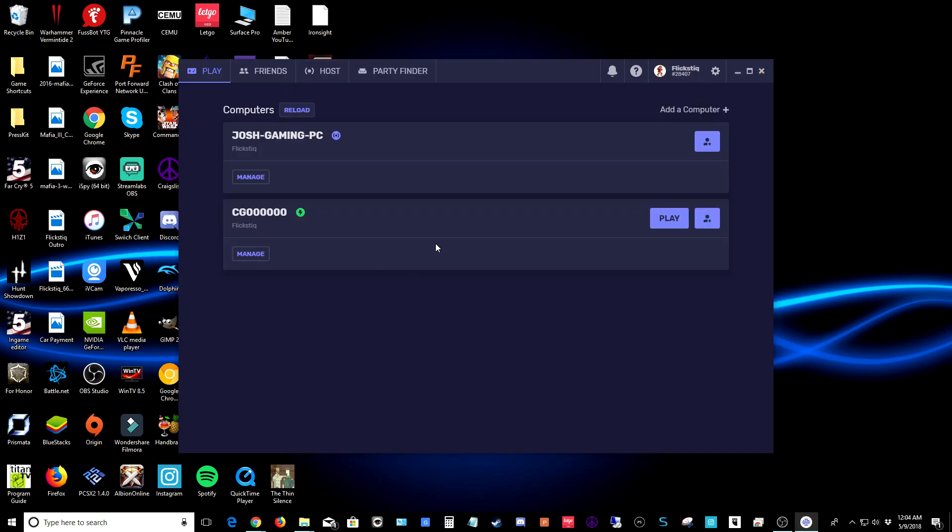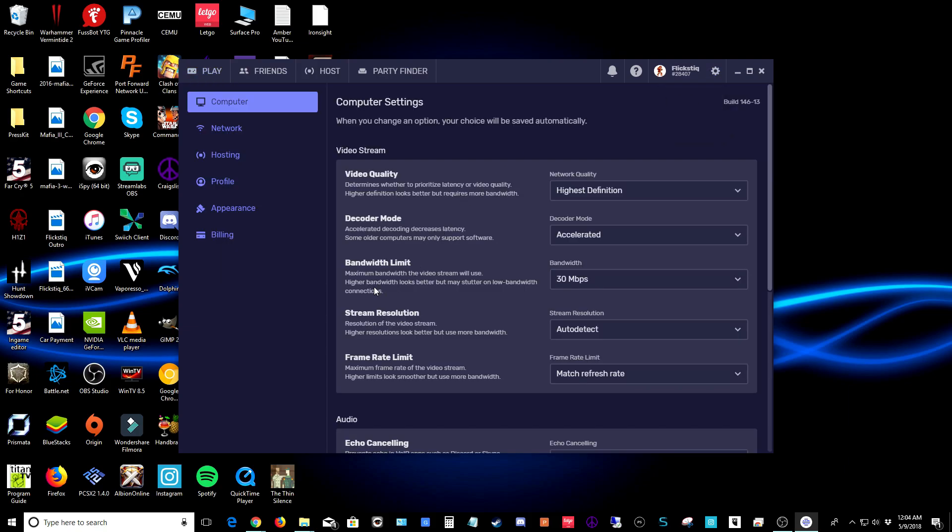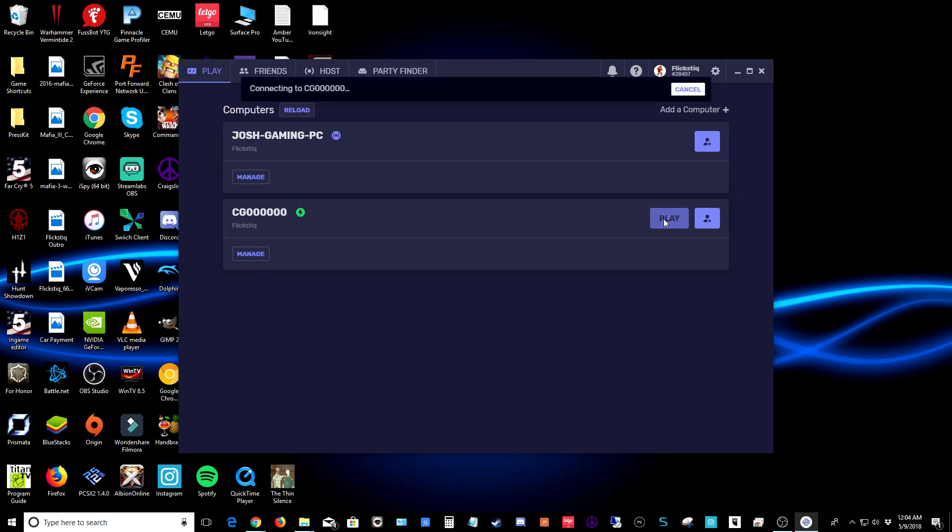After restarting your server, open Parsec on your home computer. You should see your cloud gaming computer listed — it may have a slightly different name. Before you start gaming, go to the gear and open settings. Take a look at your bandwidth limit: with this type of server, connection speed affects cost. You'll want to choose either 15 Mbps or 30 Mbps — there is a quality difference, but both should be decent for gaming. Choose 15 for the lowest price, or leave it on 30 for a slight quality bump.